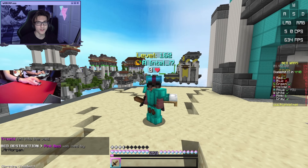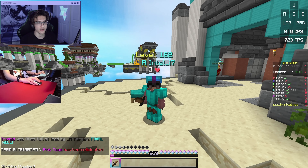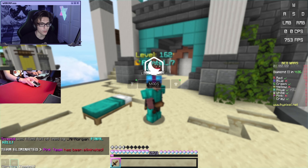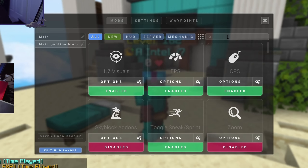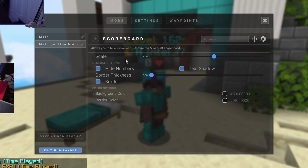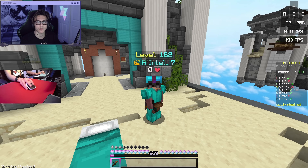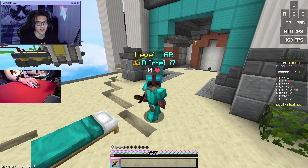By default, your scoreboard is going to have a bunch of numbers to the right of it. These numbers serve absolutely no purpose whatsoever, but you can disable them by using the scoreboard mod. If you type in scoreboard and open the scoreboard mod's gear icon, the only thing you need to select is hide numbers and it will get rid of them. This just makes your game look cleaner, and since the numbers serve no purpose anyway, why not remove them?